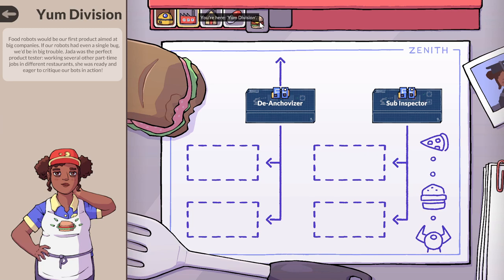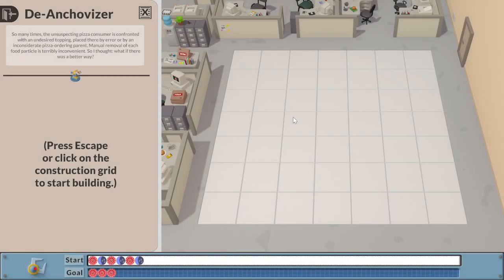Food robots would be our first product aimed at big companies. If our robots had even a single bug, we'd be in big trouble. Jada was the perfect product tester. Working several other part-time jobs in different restaurants, she was ready and eager to critique our bots in action. Do you want to start with the de-anchivizer to pick the anchovies off of pizzas? So many times the unsuspecting pizza consumer is confronted with an undesired topping placed there by error or by an inconsiderate pizza-ordering parent. Manual removal of each food particle is terribly inefficient, so what if there was a better way?